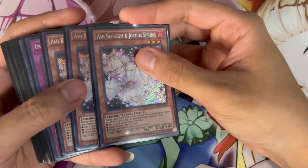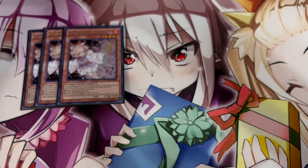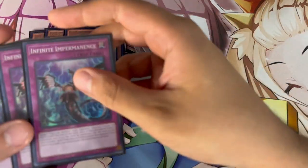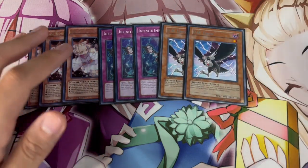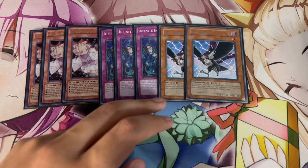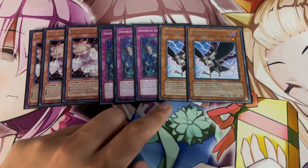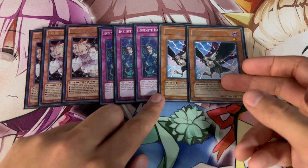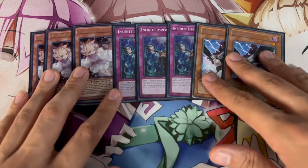For the hand trap lineup, this is going to be a little more self-explanatory than the Tri-Brigade lineup. You're playing 3 Ash, 3 Imperm, and 2 DD Crow. DD Crow is not the best hand trap in the format right now — it's not bad, it's still good into a lot of matchups — but the reason I really like DD Crow in this deck is because it's a winged beast. So it gives you targets in your graveyard for your Tri-Brigade effects, and gives you a card you can pitch off of Keras if you need.